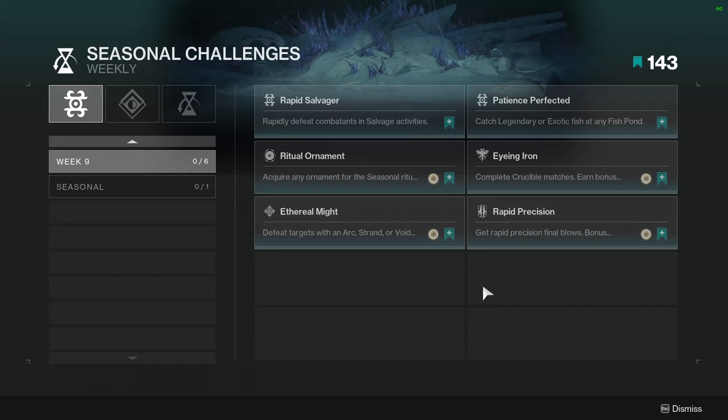For today, we're going to be looking at the seasonal challenges for week nine. A few things to note: Solstice is going on right now, so we will talk about Solstice. We're going to be looking at the armor sets as well, and just a bunch of content is going to be coming out this week. Just so much.